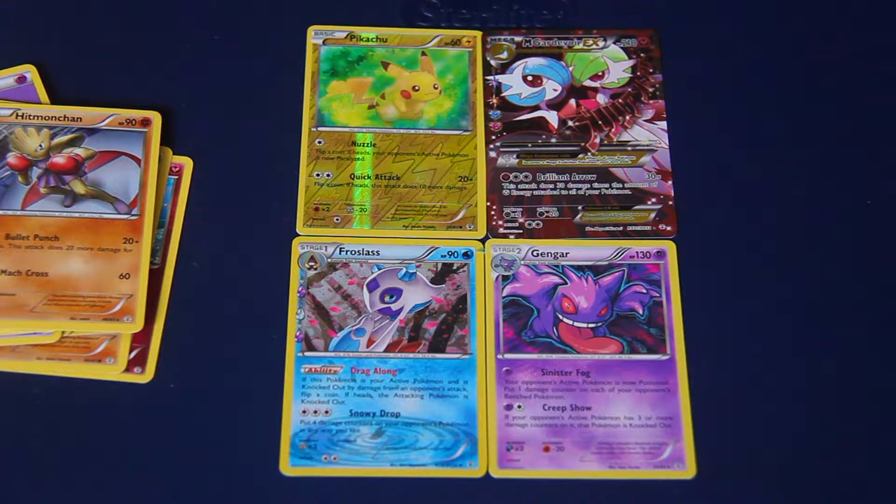We've got the Blastoise and the Venusaur design. Venusaur being my favorite evolution of the three starters - I did save that for last. Of course, we're going to open up Blastoise first and see what we get in this one.